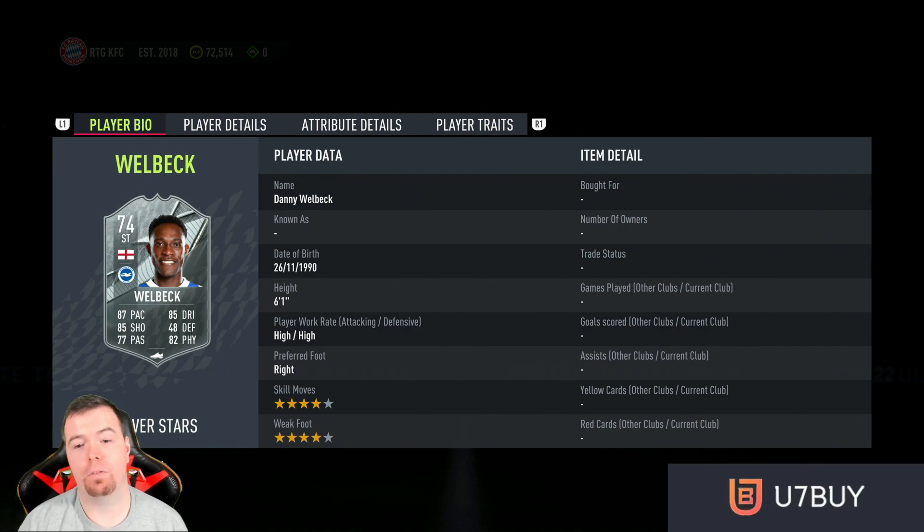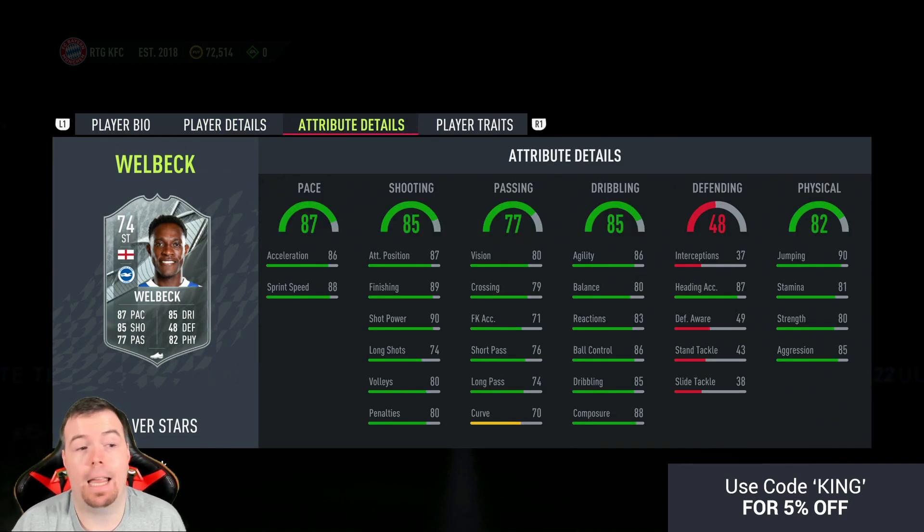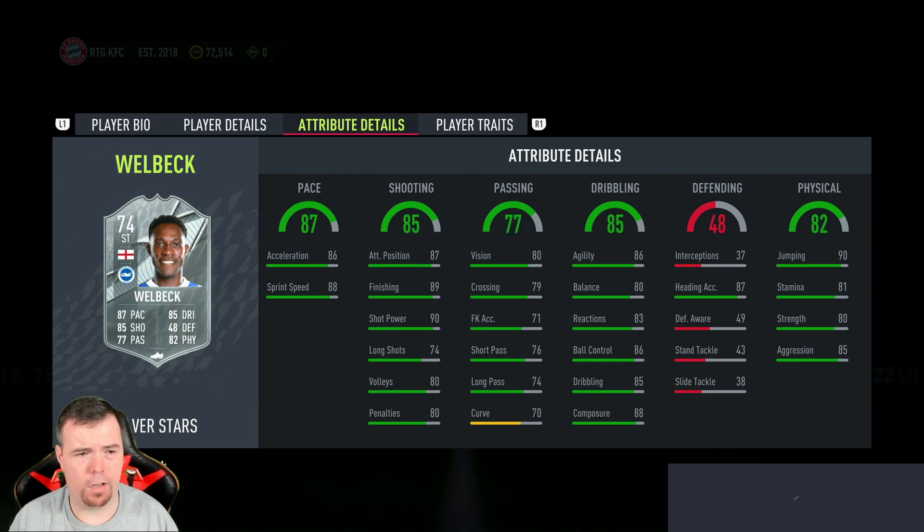So we've got a 74 overall rated card with 87 pace, 85 shooting, 77 passing, 85 dribbling, 48 defending, and 82 physicality. Six foot one, high/high work rates, four-star four-star. It's good to see a Silver Star striker in the Prem that's actually good, because we haven't had anything that's like amazing.